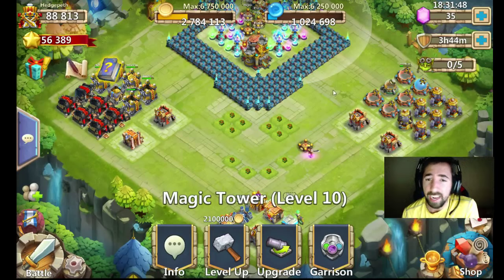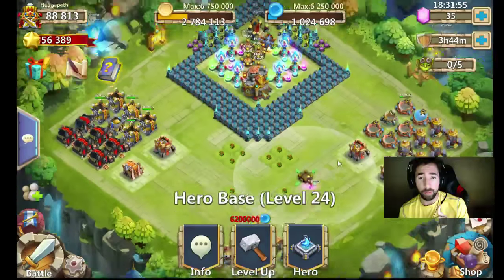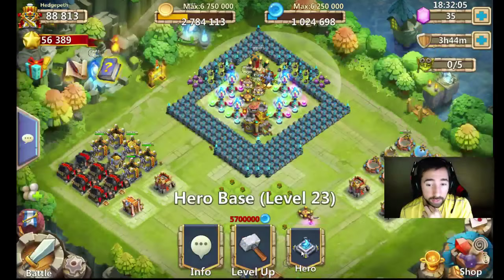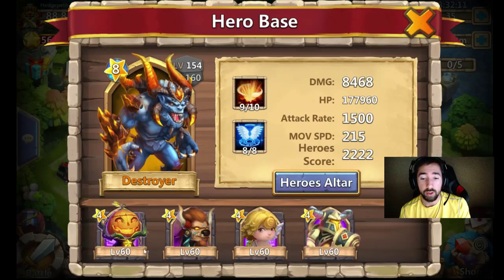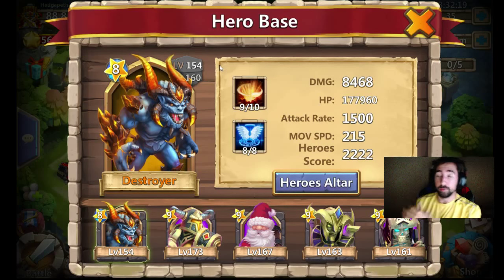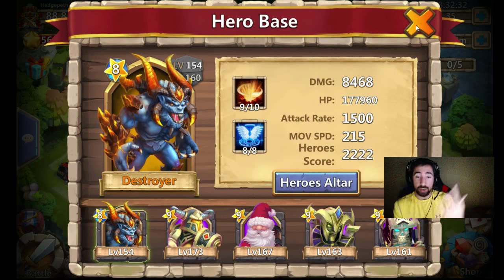I rolled him a few days ago and I haven't been leveling him up until today. I wanted to save all my books for my Destroyer, because I want to be one of the first to get my Destroyer to level 200. He's level 154 right now. I used a bunch of books leveling up my blue heroes and lower level heroes to 60, used a bunch of honor badges. So from here on out I'm going to be leveling up my Destroyer to level 200, second evolution — just about 46 more levels to go.